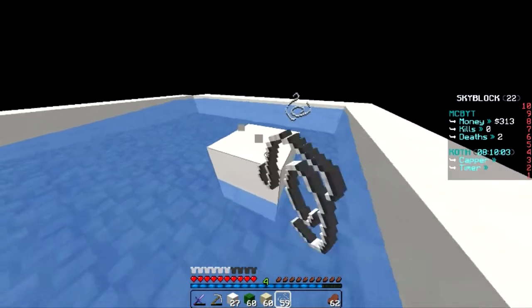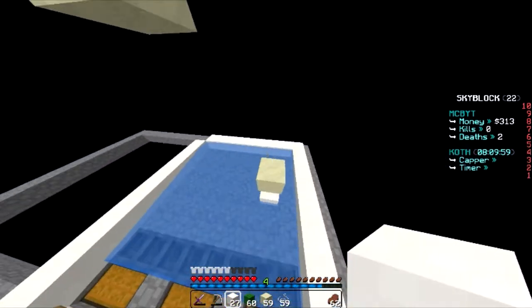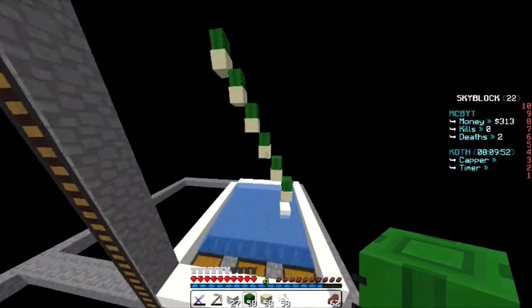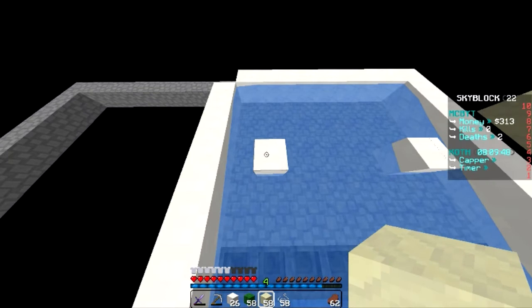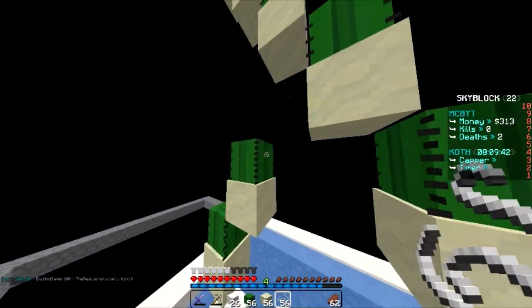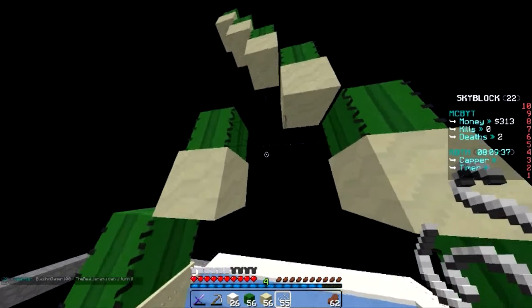So the pattern is: string, sand, cactus, string, sand, cactus. We'll do the same on the next column - quartz block, string, sand, cactus, string, sand, cactus. Then we start making actual layers of the farm structure.